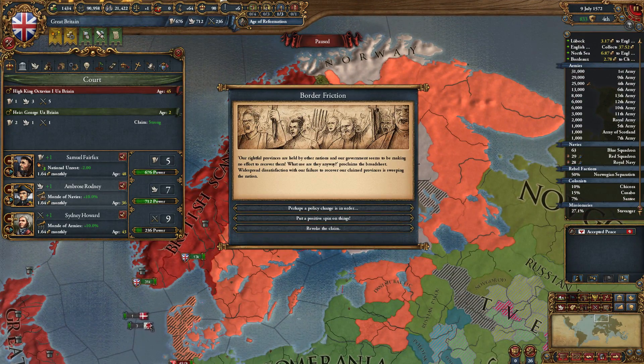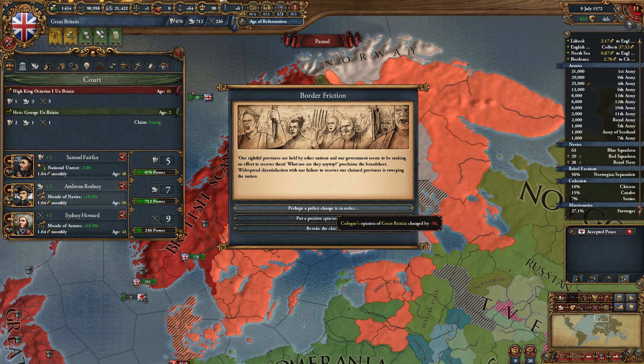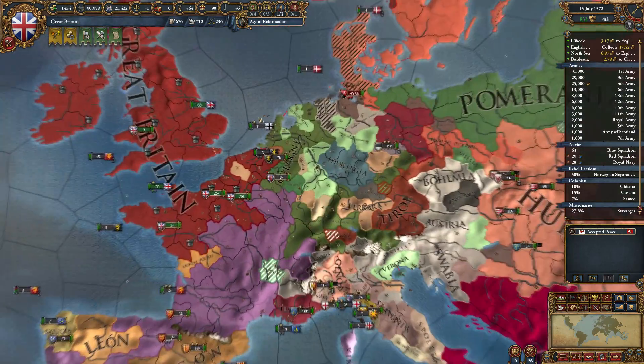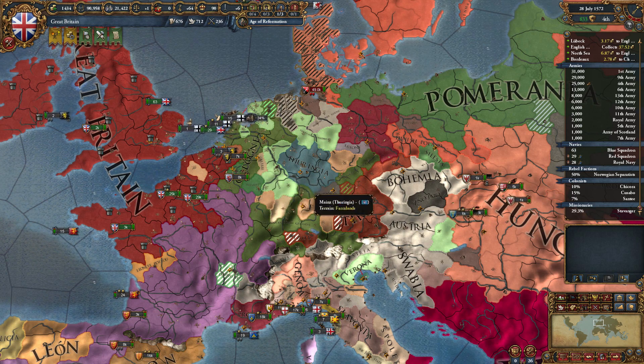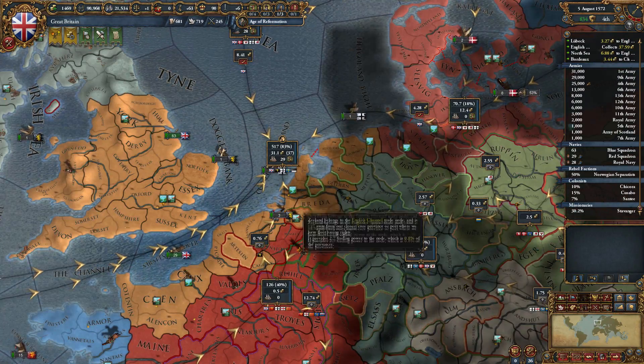How's Denmark border friction? A right to provinces is held by another. Cologne's opinion — put a positive spin on things or revoke the claim. We lose their claim on Den Haag or Cologne's opinion changes by negative 50. Nope, we will keep that claim just in case Austria kicks the bucket and the Holy Roman Emperor is pretty weak — then we could go bash up on Cologne and take a very strong province in this particular trade node, the Rhine Estuary with massive local trade power. That's what we need.